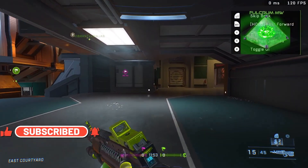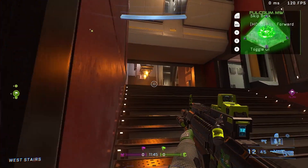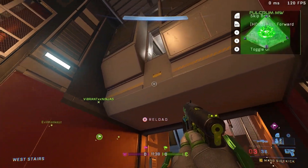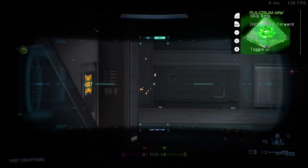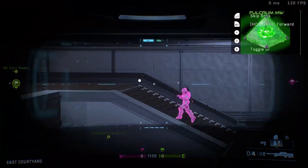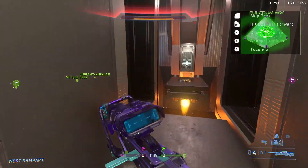Off the start here we've got Mr. Epic Beast, who you'll see all the time here on the channel, Evil Monkeys, who is someone we've been playing with quite a bit recently, and Vibrant Ninjas, who is new to me. I pick up this first kill with the pistol and go ahead and take their snipe, which is huge. We're just playing for mid map control here, trying to figure out what the enemy team is doing and where they're at — through that we can pick up some map control. First snipe of the game there; I've got their snipe and I believe Beast has ours, so we've got both snipes on the map.